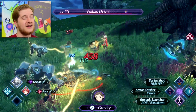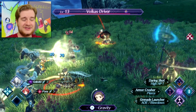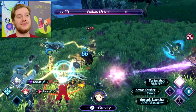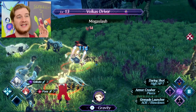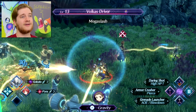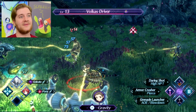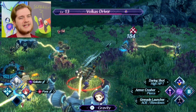Your ARTS are filled up by your auto attack, and you use them individually, and they have different effects. For example, you've got Grenade Launcher down there at the bottom — that has blowdown. So if we use this blowdown effect, you can see they get knocked down. There are various other effects I'm going to go into a little bit more detail on later.